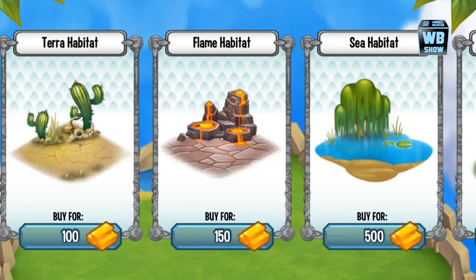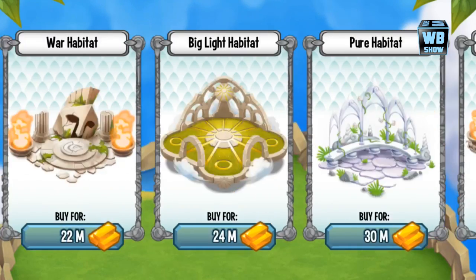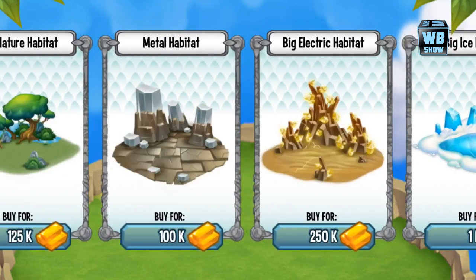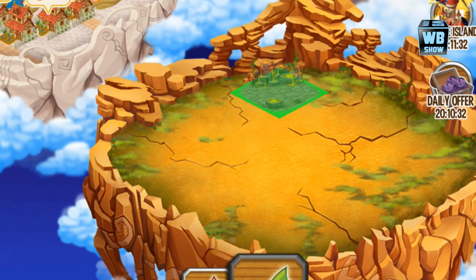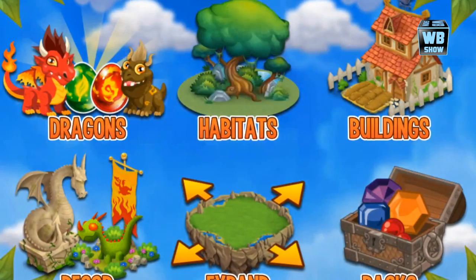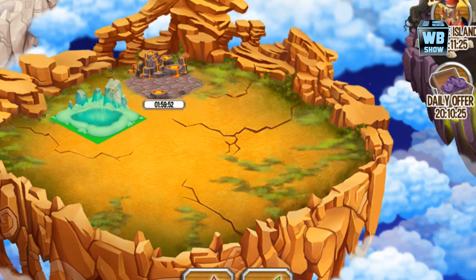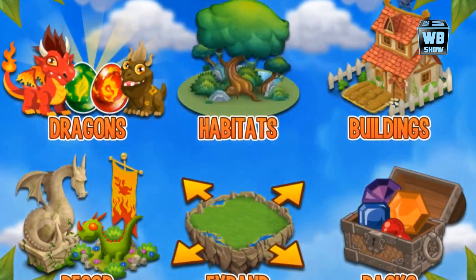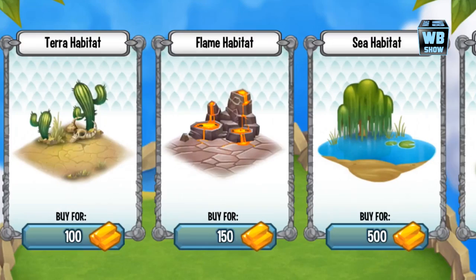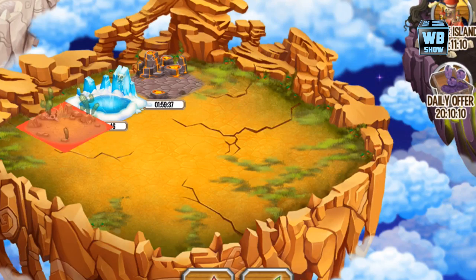What we're going to do now is build some more habitats, because I'm running out of habitats. We're going to build some habitats and give the dragons some more space. I'm going to build a flame habitat, then an ice habitat as well. Let's also build a terra habitat.